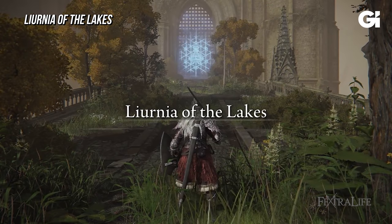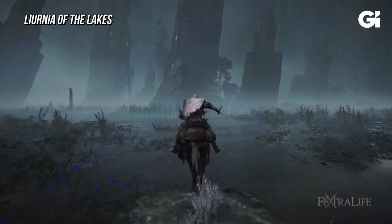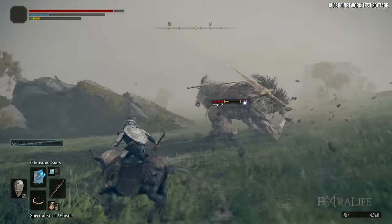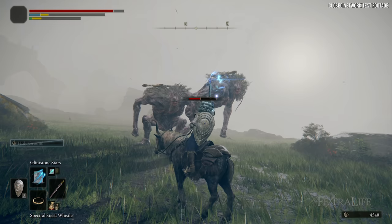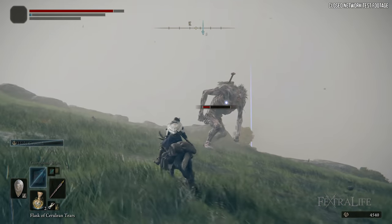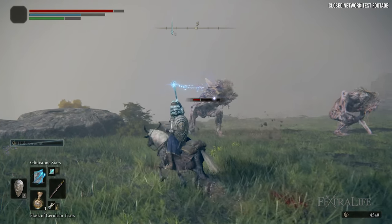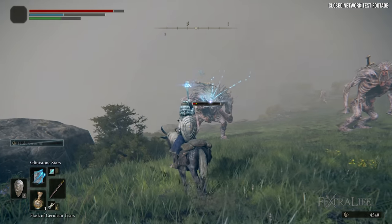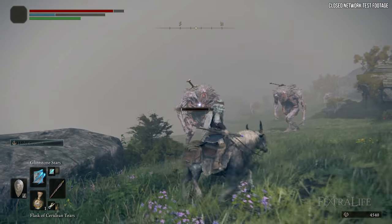The other area shown by Game Informer is Liurnia of the Lakes — a big watery area with buildings, fog, and crustaceans. I believe it's the valley area you see with fog around it in screenshots, where characters are standing on a cliff overlooking it. It's supposed to be another legacy dungeon, similar to Stormveil, probably with a demigod boss containing one of the great runes. It looks absolutely massive from the gameplay.